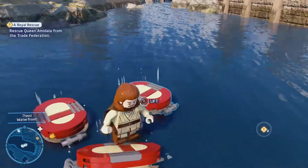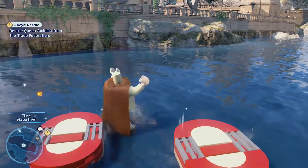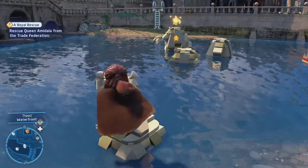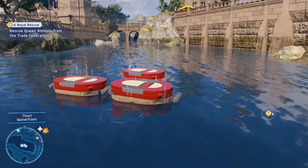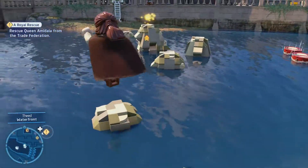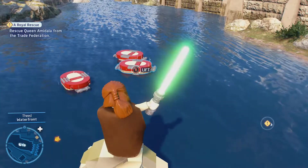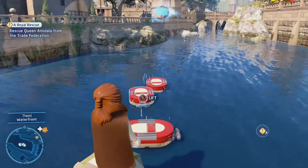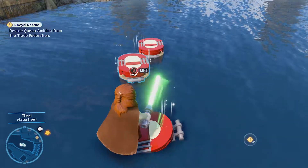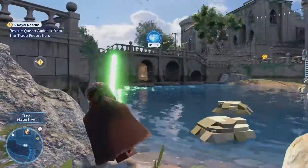I might be able to reach it from here. These things seem so dangerous — there's too much physics on it. You never would think there would be such a thing as too much physics, but when physics fail, oh boy. I'm determined to get this though, I really am. Let's move this one over a little bit closer just in case — I'm not taking any chances. The luck of Qui-Gon Jinn. Brick over troubled waters. There we go, that's all I needed.